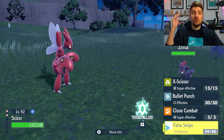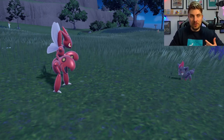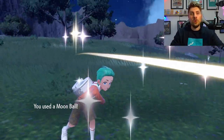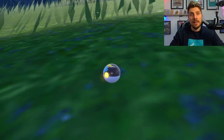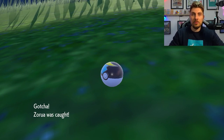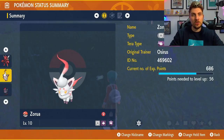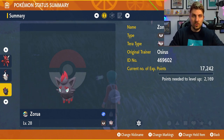Once you find one, save your game before going into battle — especially if you're catching it in an Apricorn Ball. The chances of catching it first try are low, so if you fail you can reset and try again. Have a False Swipe user to bring it down to one HP, then throw your special Poké Ball. Here we're using a Moon Ball, and after a few attempts we do get it. Make sure the wild Zoroark you catch in the special Poké Ball is male.